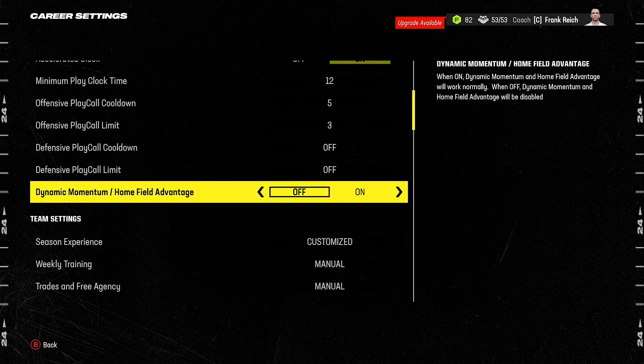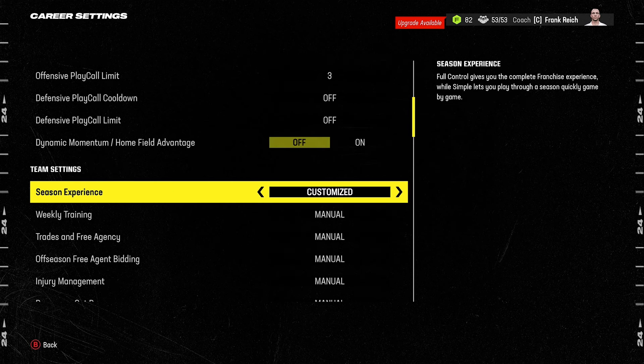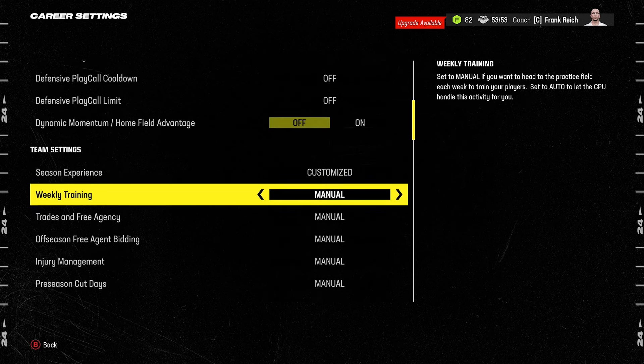The last thing I recommend doing here is turning dynamic momentum and home field advantage off. It's a nice feature in theory, but in practice it has far too much of an impact on the game. If you have full momentum, it's too easy to blow out the CPU; if the CPU has full momentum, it's far too difficult to get back into the game. Turn this off and you'll get more realistic games.